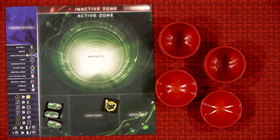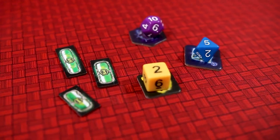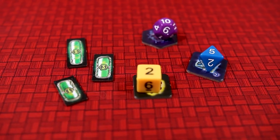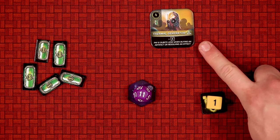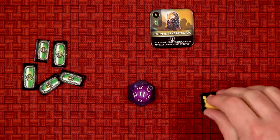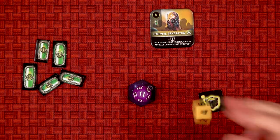Players will take actions using these materials. Often in your capsules are batteries and computers, both of which can be used in a number of different ways. Batteries give energy, and energy may be used to buy artifacts, gain computers, add strength to their computers, and re-roll computers.